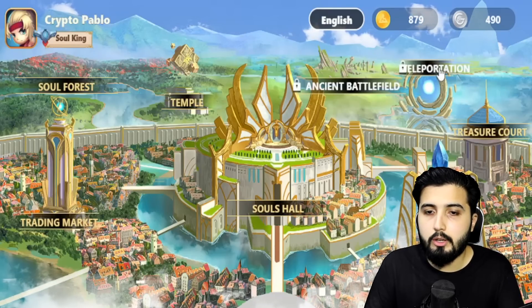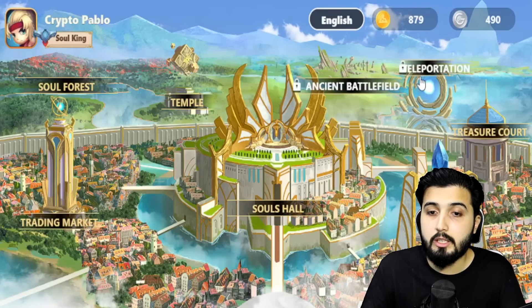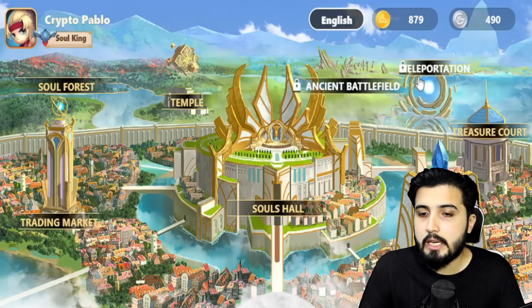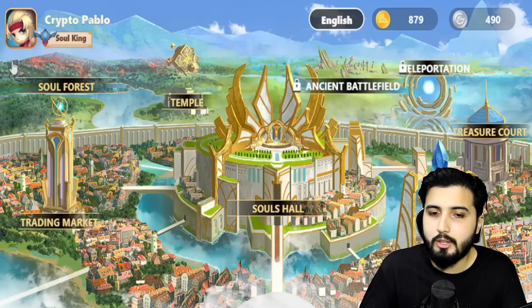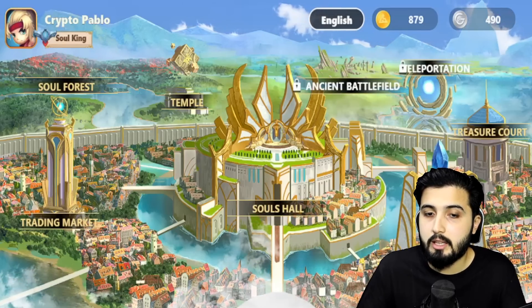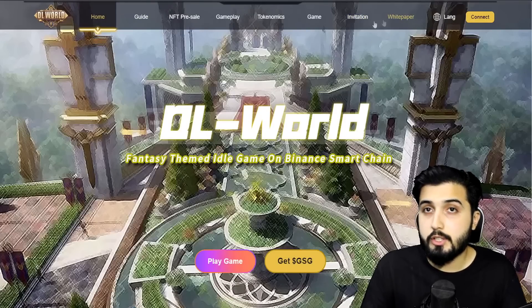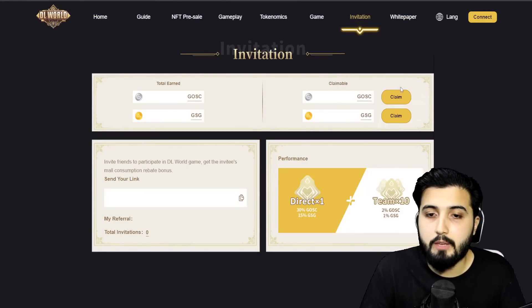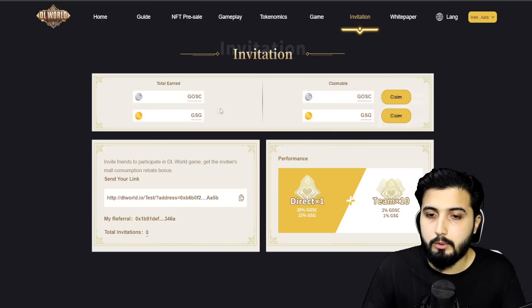Apart from all the areas we have visited, you can see Ancient Battlefield and Teleportation, which are currently locked — but it gives us a sneak peek into what's coming in the future, which creates a decent amount of excitement. Now we do have a referral system — an invitation system — in which you can invite your friends to play the game and get rewarded through that. The interface will look like this.